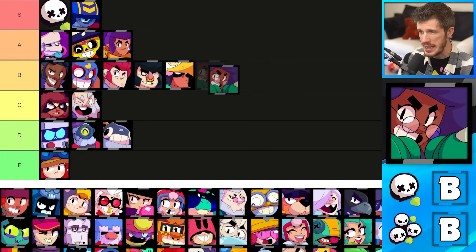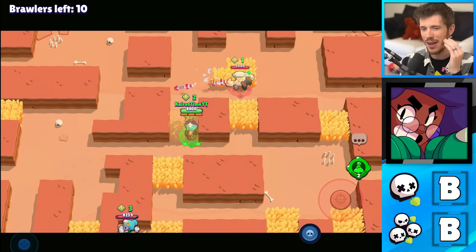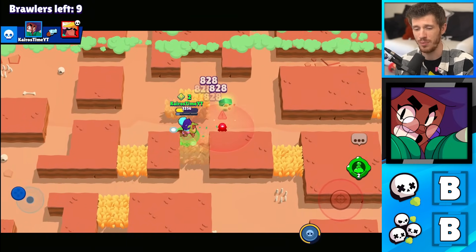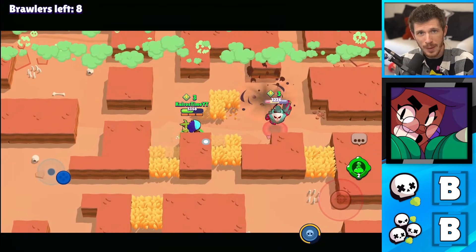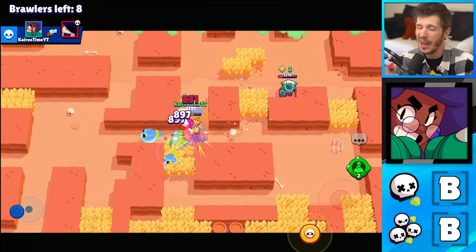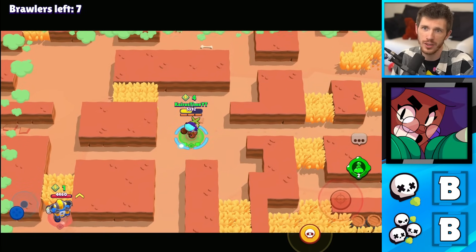Next is Rosa, who's in the B tier for Solo Showdown and B tier for Duos as well. Some Showdown maps have tons of bushes and on those maps Rosa's one of the best brawlers to play. But I wouldn't play her on other maps and it's a little bit more difficult for her to take on two enemy brawlers at the same time. Her super can block a lot of damage for her teammates, and she has her gadget which reveals all enemies within the bush, so that's really awesome.